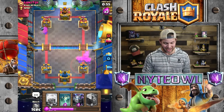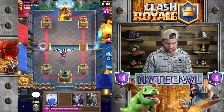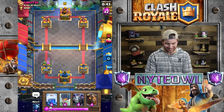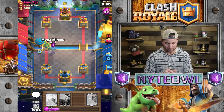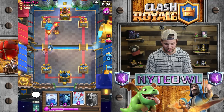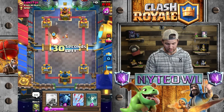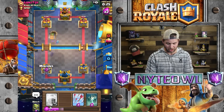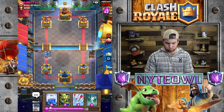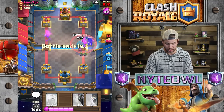We'll go arrows now. Let's go tombstone for his hog rider — yes, there we go. Of course he has valkyrie as well. Inferno tower is ready again — let's go lava hound this side. Take out those fire spirits — what a waste of some good fire spirits. Let's go minions, save our arrows for his horde.